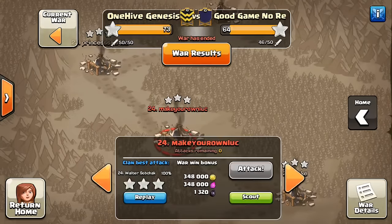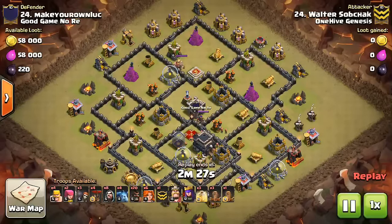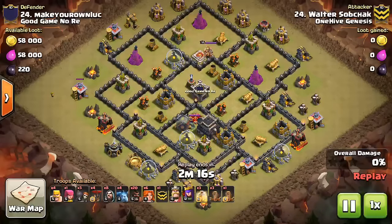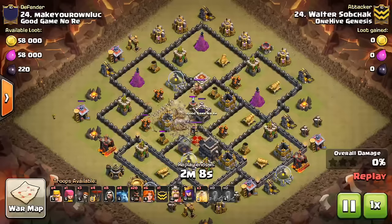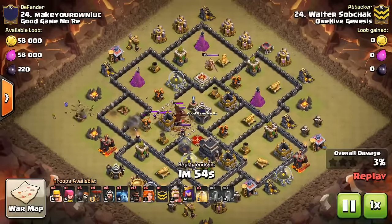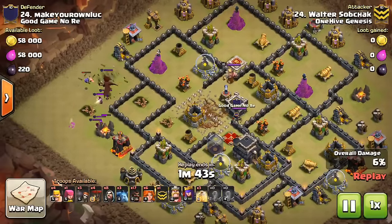I'm going to take a look at one more — I believe a new member or a tryout, new to the channel at least. Walter Sobchok coming in here with a nice attack, representing the low-level Town Hall 9s in Genesis — even cooler. Has the 15/12 heroes, and a few of his troops are maxed out, but the important ones at least are. Drops down the Archer just to get a free building there. There go the Quakes, letting everything be opened up. If you're wondering why Quakes were used there, I have my Quake versus Jump video — which is called something like 'Which is Bigger, Quake or Jump?' — that explains when to use each. He elects to use the Quakes here, which I think is a great idea.